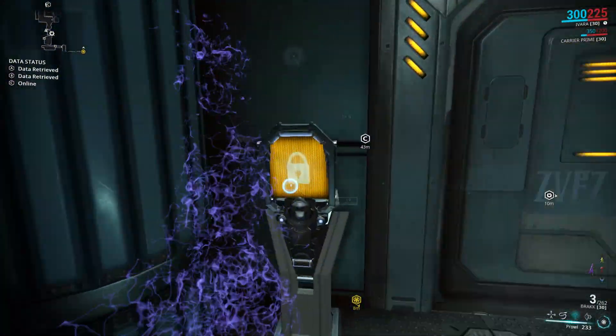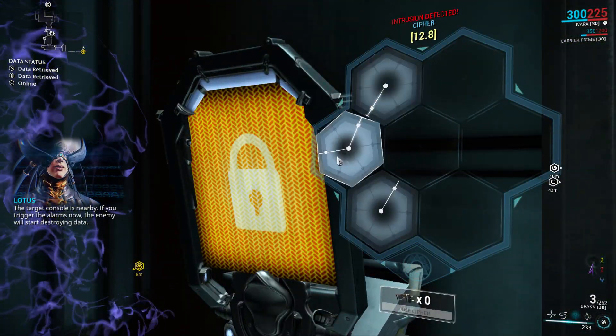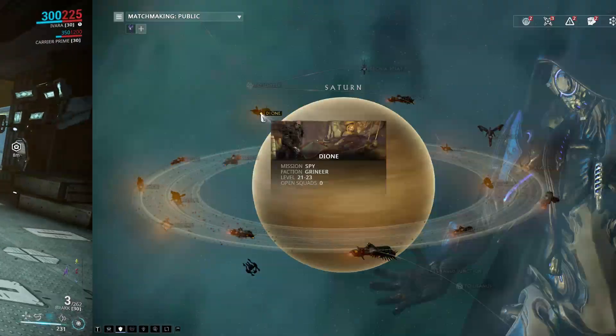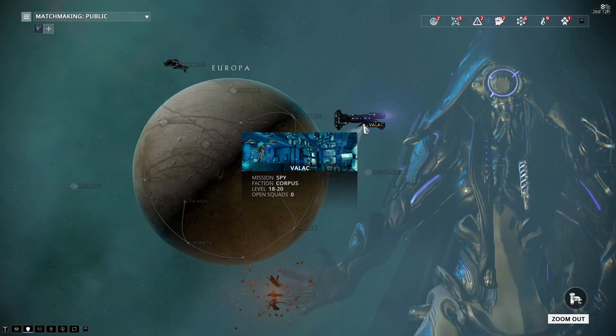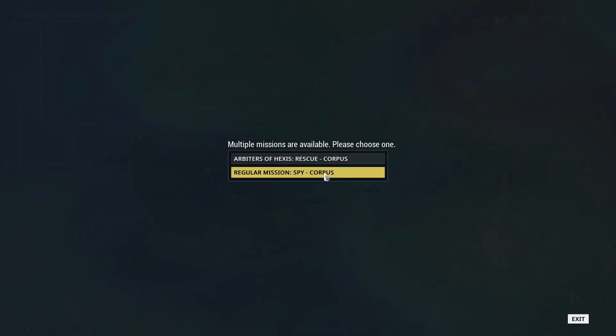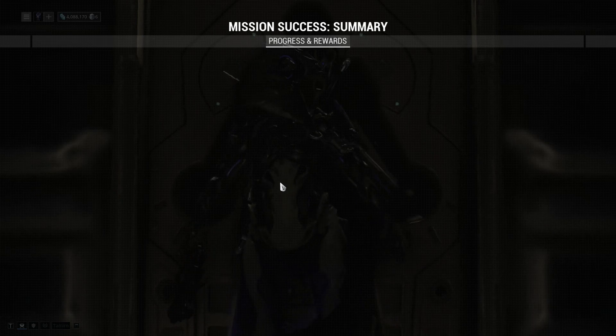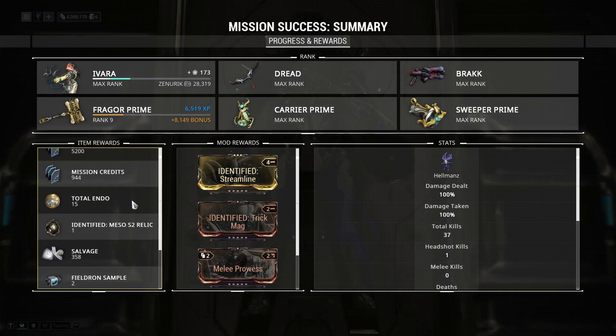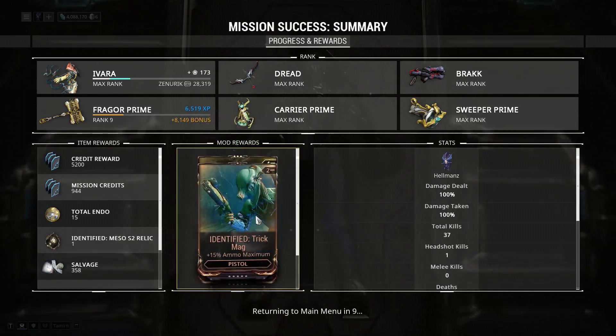As far as spy missions are concerned, there are nine that drop Meso relics, but only three drop Meso relics exclusively: Dione on Saturn, Valak on Europa, and Amalthea on Jupiter. While they can be pretty good for farming Meso relics, they don't drop Meso V1, so if you're after Meso V1 these are unfortunately not an option.